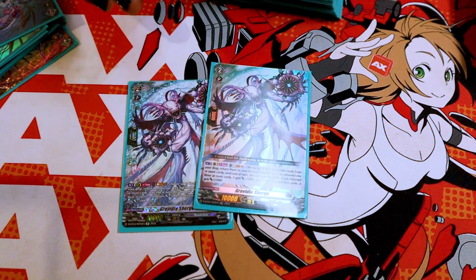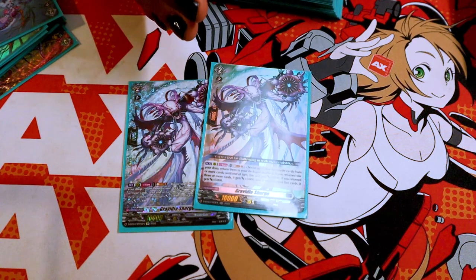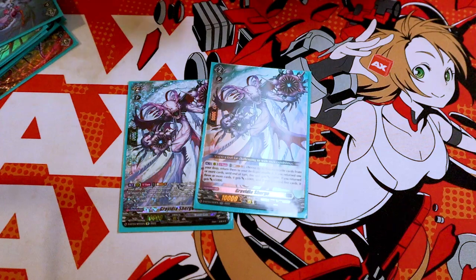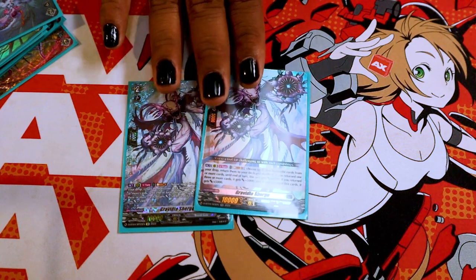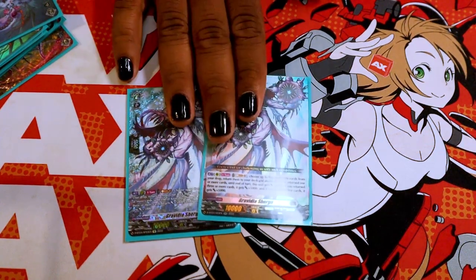Believe me when I say, if you think Gravidia is going to go extremely fast, it's not. Especially against decks like Seraph Snow, where your games will kind of go into, like, turn 6, 7, 8, and they constantly ride Pure Lights repeatedly. You're going to want to keep these in deck, because it's really hard not to deck out in this deck.